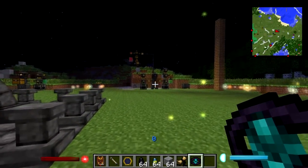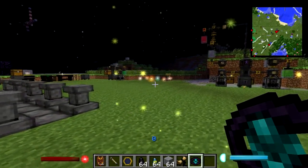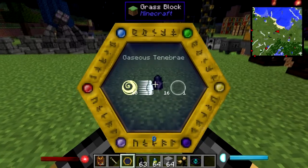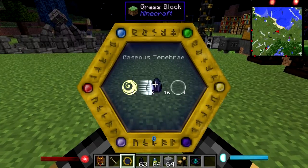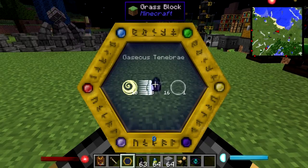The good thing is this item doesn't have any durability, so you can just make one and keep it forever. And as always, scan the items guys — look how many aspects it gives you back, way more than you used to research it. So it's really important that you scan your items.